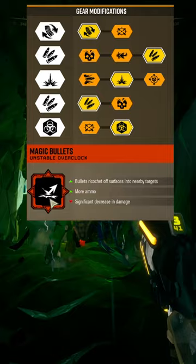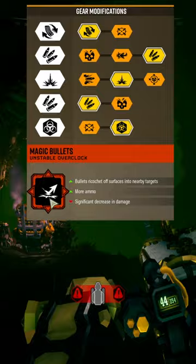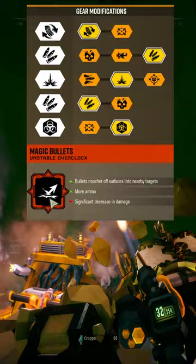Explosive rounds I think is just the best option for Magic Bullets, because it makes it so whenever we do hit near an enemy, it will splash damage to everything around it. So you can potentially get two splashes out of this, which is really useful with our tier five.